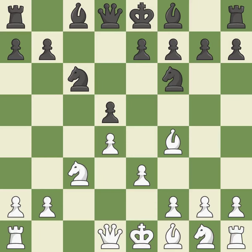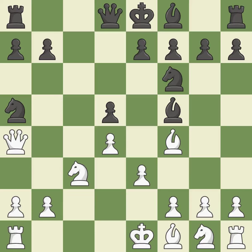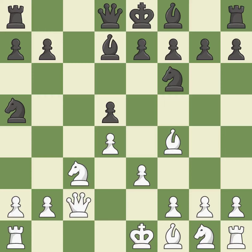This develops a knight from its starting square, activating it. A bishop moves out of its beginning square and into the action, making winning a pawn a possibility. This defends the attacked pawn. This move puts the queen on a safer square. This blocks the check from an opposing queen.